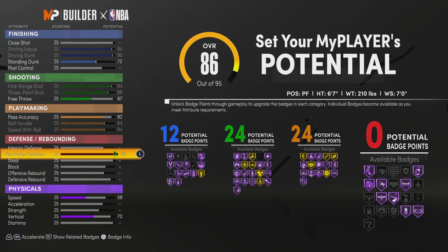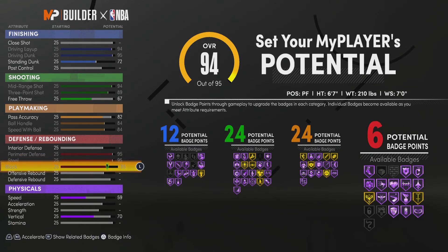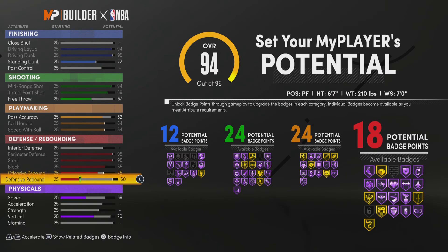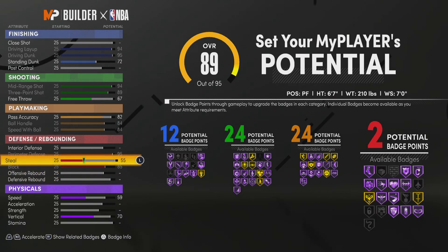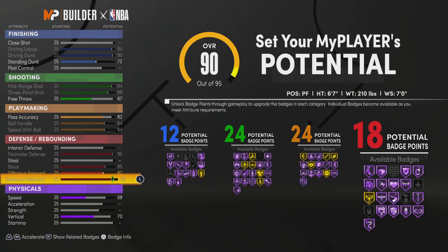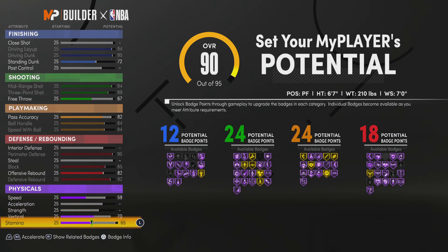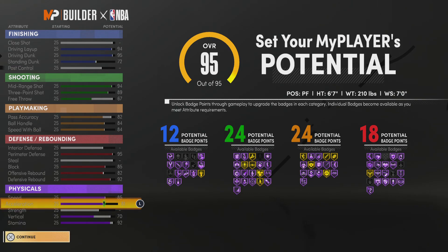24 playmaking. You get a 95 perimeter defense, which will be a 99. Max your block. You don't max your steal — that was a mistake, you don't touch your steal. 82 there. Stamina: 92. Max speed and acceleration.